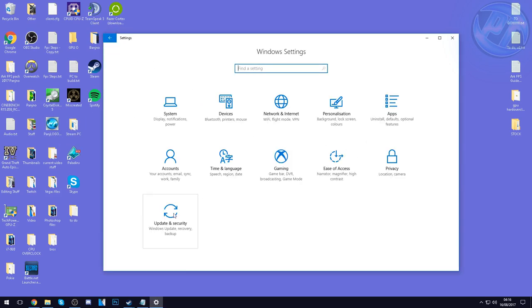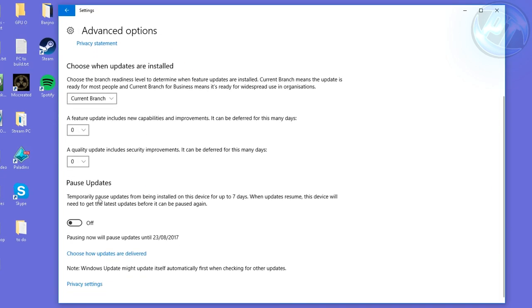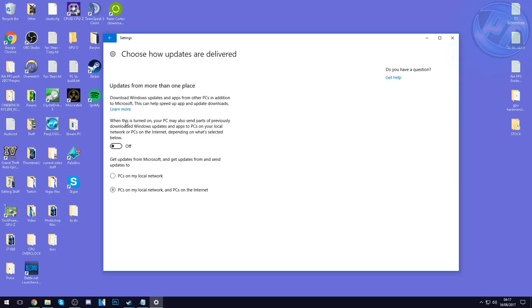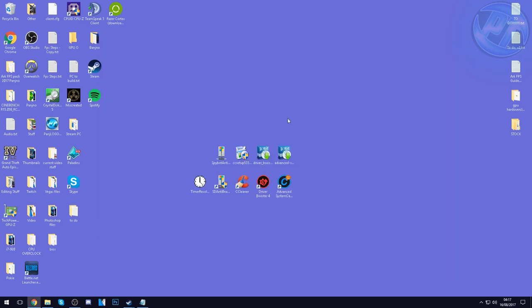Go back to Home and go to Update and Security. Go down into Update Settings and Advanced Options. Scroll down to Pause Updates — switch it off. Go into Choose How Updates Are Delivered and turn that option off. Once set to off, you can exit out of Windows Settings.